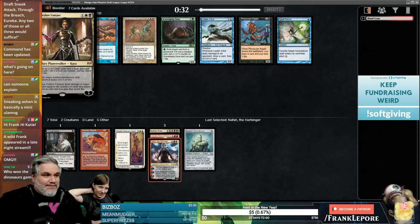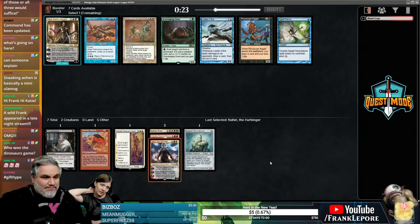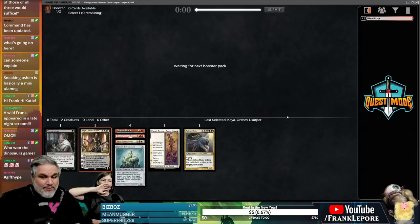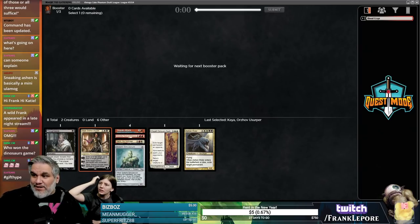Necromancy is good too. Does Kaya do anything? Kaya's actually real good because the exile non-land permanent with mana cost one or less — it's very easy, there are a lot of permanents that cost one or less. I wish that Plateau came back, that would be great.